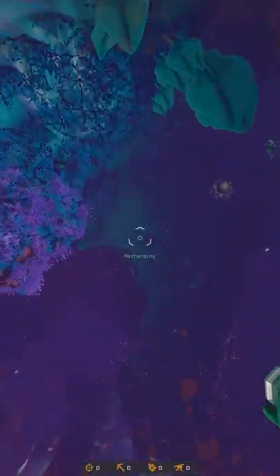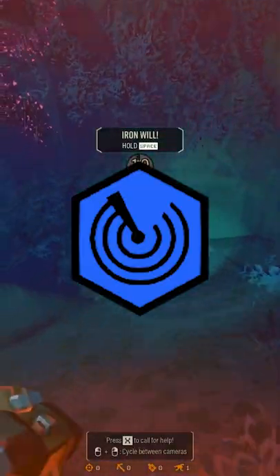In Deep Rock Galactic, you've probably found yourself falling to your death quite often, especially as a scout. Today I'll be going over how to prevent fall damage as a scout. There are three main ways.